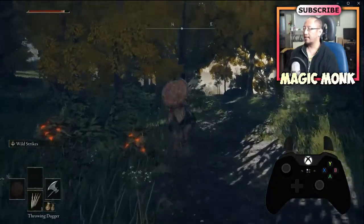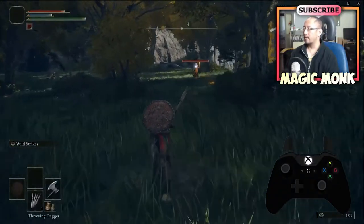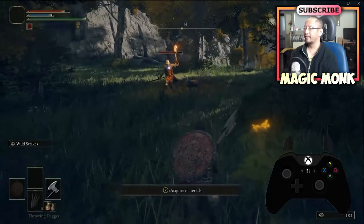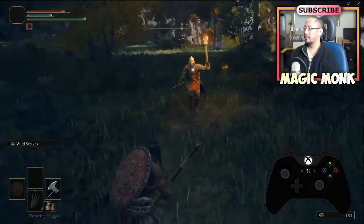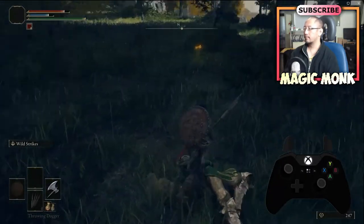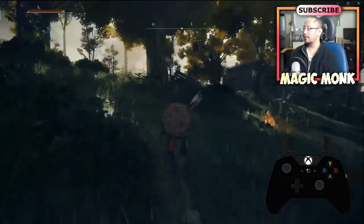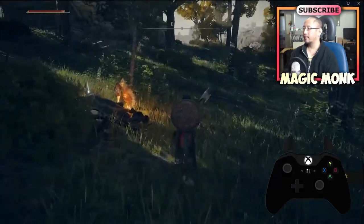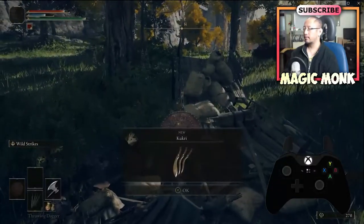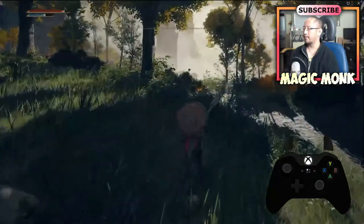I'm going to throw the dagger now to show you how it works. Lock on, then press X to throw — that fires one dagger. I also picked up some kukri, which I can throw as well.